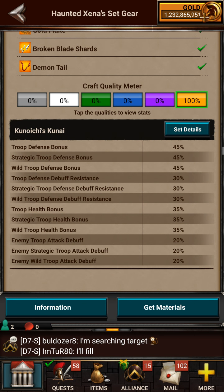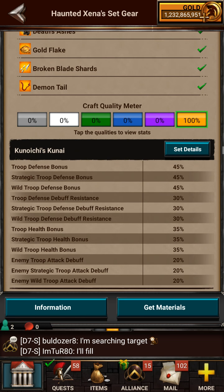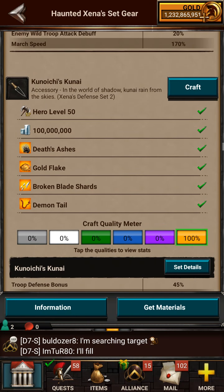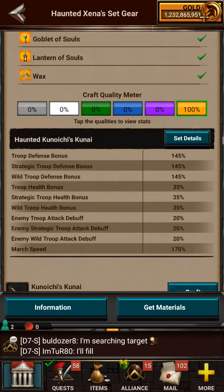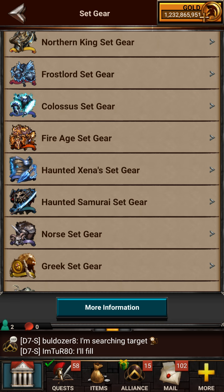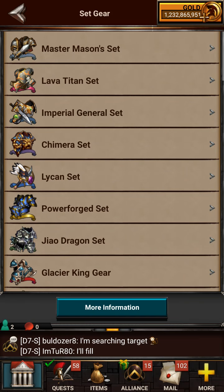This is where you find the kunai — it is in the Hunter Xena's set gear. These are actually really good because they give you a debuff. I think if you have two to three of these — if you have all three — it gives you a bonus which basically contradicts the buff they already have and use against you. That's also really cool.